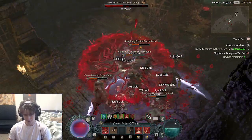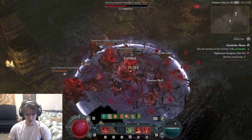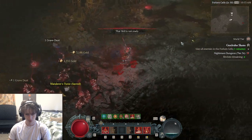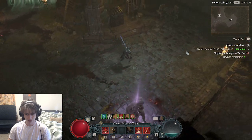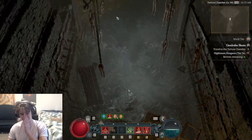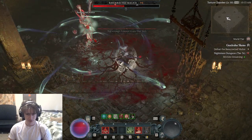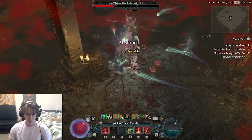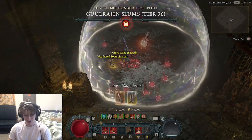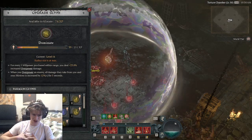This build is very tanky though, so that's one nice thing about it. We're going up on the last boss right now. Our biggest source of overpower damage is this glyph, Dominate. For every five willpower purchased within range, you gain 23.8% increased overpower damage. This glyph scales really crazy — I think it starts at like four or five percent.